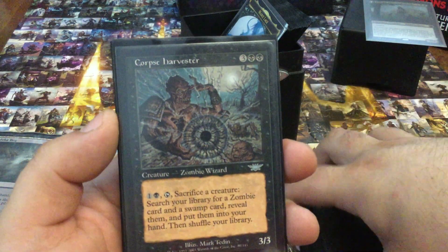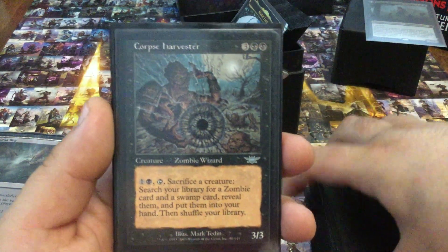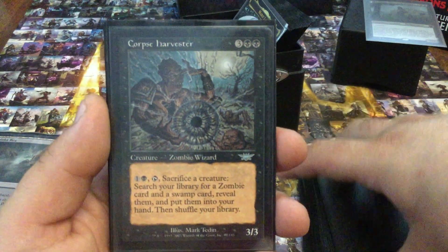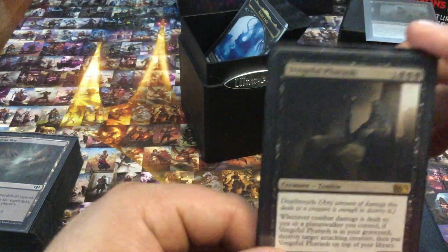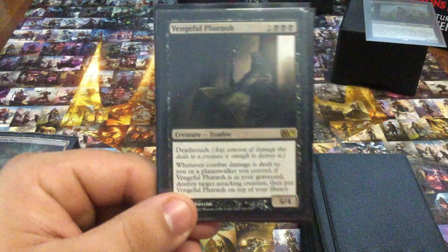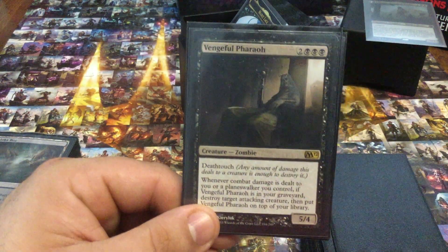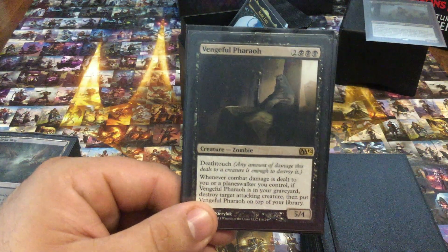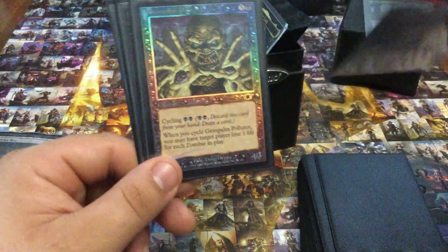Corpse Harvester — just because this deck plays out its hand so quickly, this thins my deck for swamps and gets me a zombie into my hand. It does all the things I want to do. Voted most often card put into the graveyard through Buried Alive — this thing can really be useful because of its ability, and so many people will leave you alone with their biggest creature because of it. I love that.